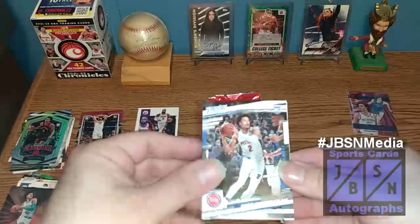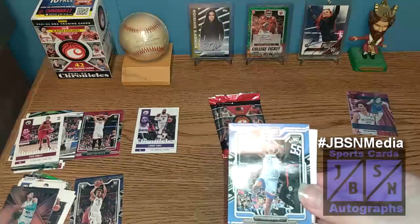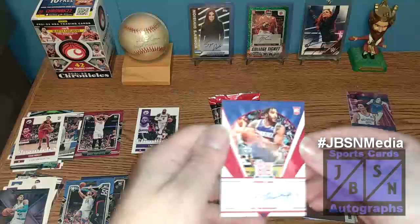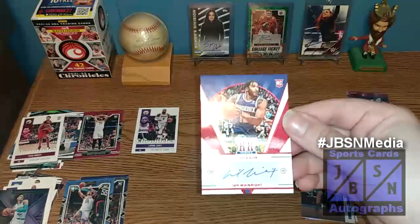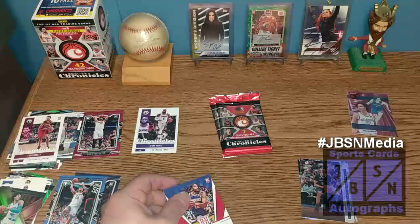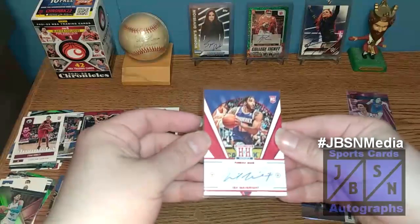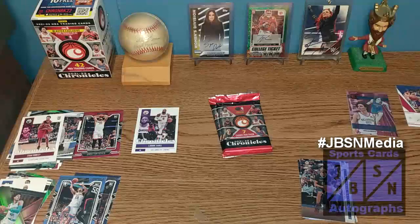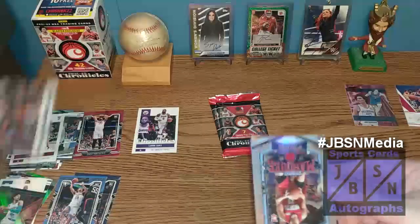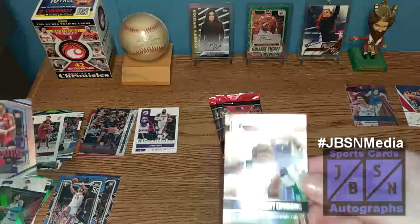Cade Cunningham — first time we've seen him in this break — on the Prestige Rookie. Evan Mobley on the Chronicles Rookie. Another Playbook 75th of Jeremiah Robinson-Earl — maybe these aren't as uncommon as I thought. We actually got an autograph! How about that — Isha Wainwright on the Hometown Heroes Auto. So we actually pulled an autograph out of here. Not exactly the rookie we're looking for, but it is an autograph — we'll definitely take it. We'll soft sleeve that. Zaire Williams on the pink foil Luminance. Alfred Sangon — that would have been a good autograph to pull. And then Anthony Edwards right there.